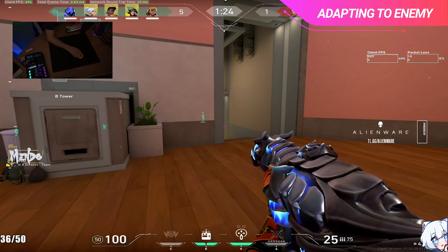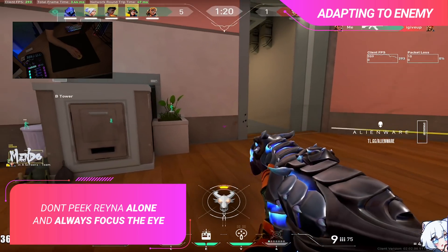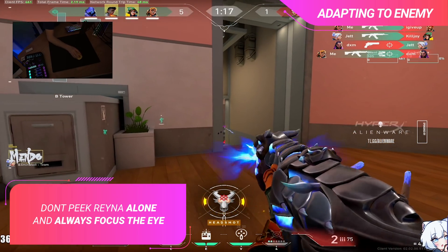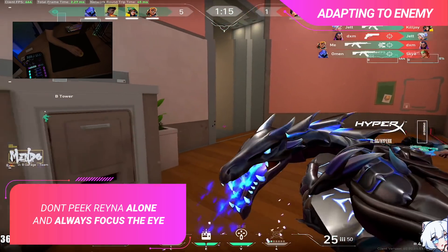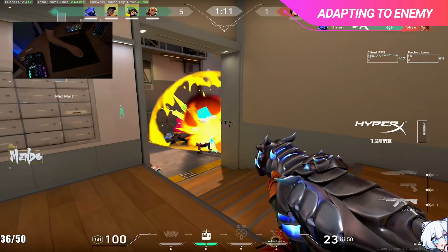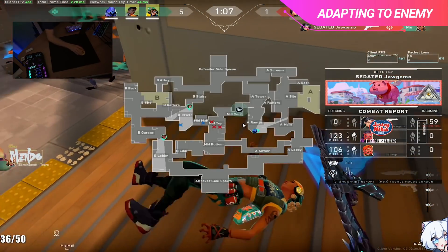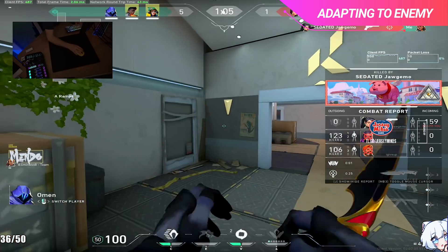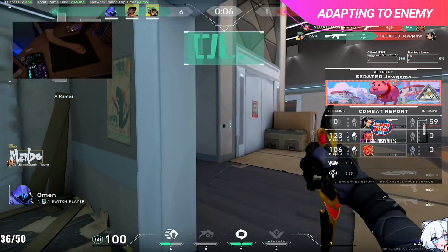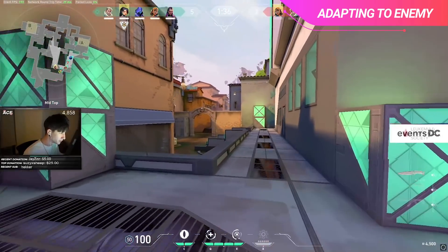Against Reyna it's a little different, but honestly much more simple: make sure you're not peeking anything alone, and always, always shoot the eye. Even if you're in a terrible spot and the enemy Reyna scares you with where she peeks out with her flash, it's best to just shoot the eye instead of you and your teammates scrambling, losing all of your pressure, getting stuck behind corners, and risking getting picked off. If you're not alone, just shoot the eye for your teammates and yourself — if you all shoot at the eye it gets broken very quickly, and you can all be ready to trade out on the Reyna who's going to peek aggressively.